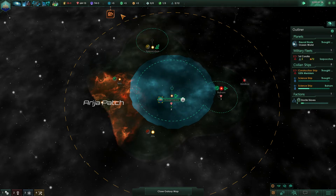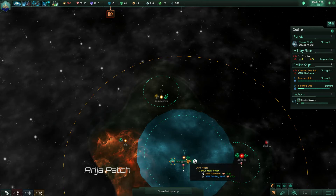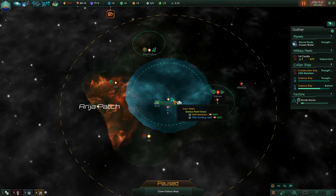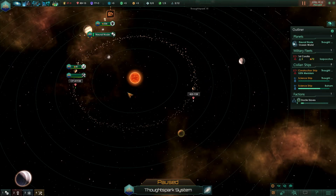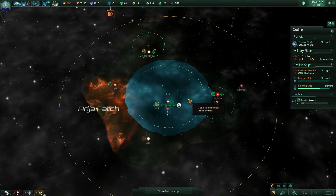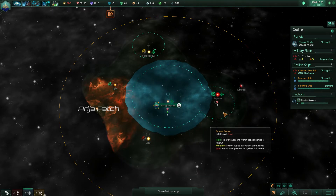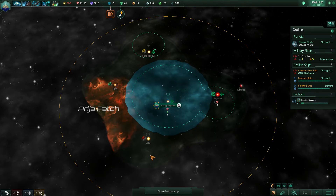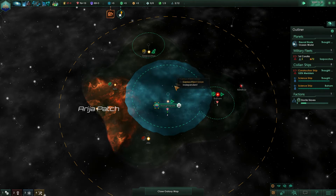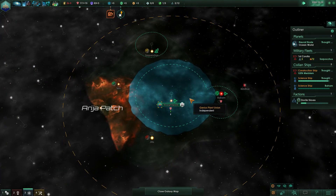I'd estimate at least 30% more anomalies than you might have found before, because you can go back later to systems you passed through. What I should have done is fly out with the science ship early, discover and tag anomalies, then block the borders when meeting aliens, and come back to survey those systems later.